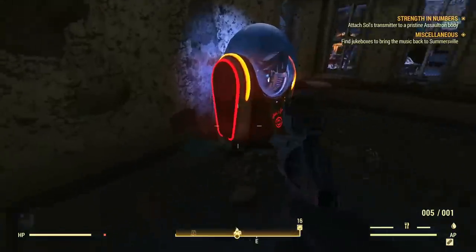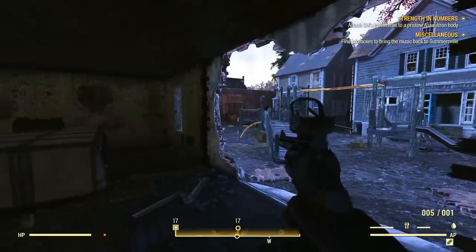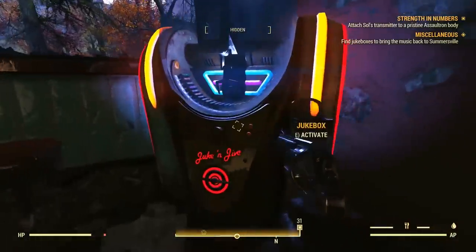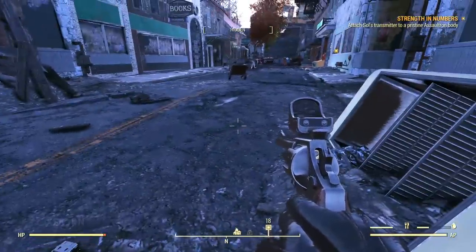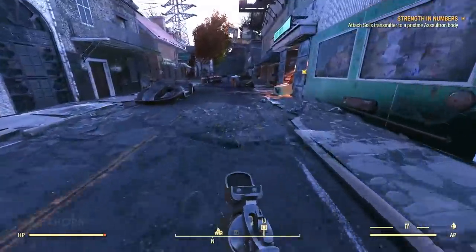Another jukebox is in a pre-war laundromat — we can easily access it by walking through a big broken wall next to a playground. The final one is in the ruins of a pre-war diner; we find it in the corner of the eating area. Once done, we can enter Duncan and Duncan, and we see that this robotics shop has been largely ignored by the Blood Eagles.